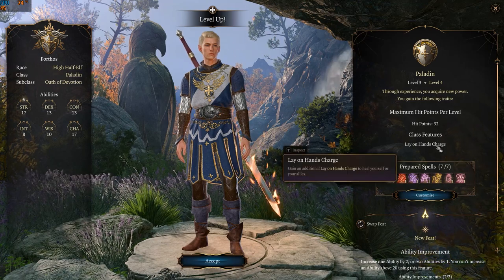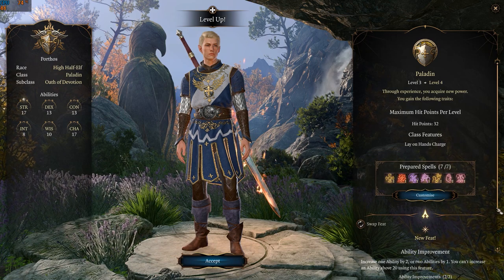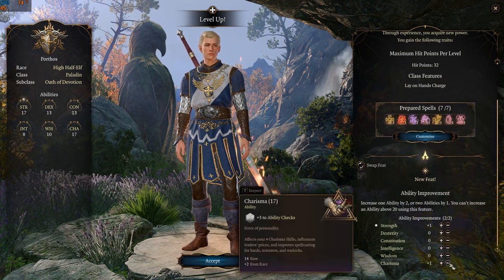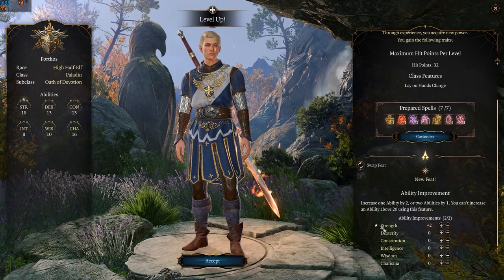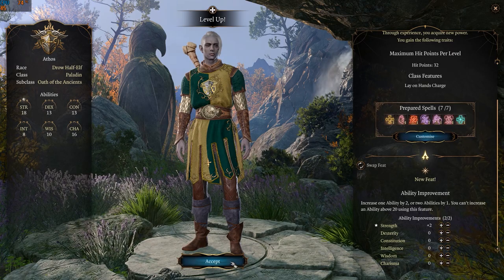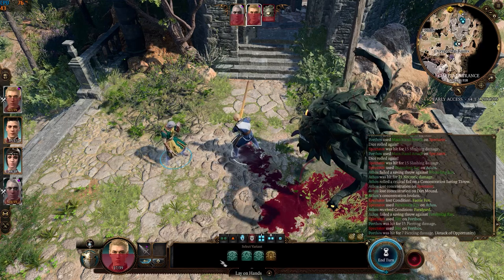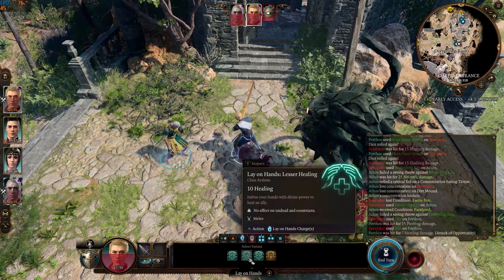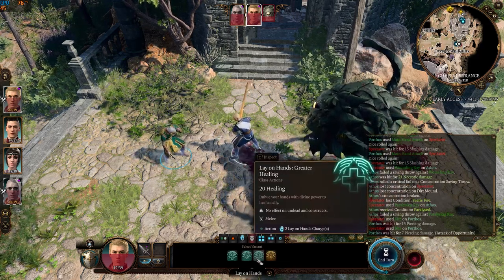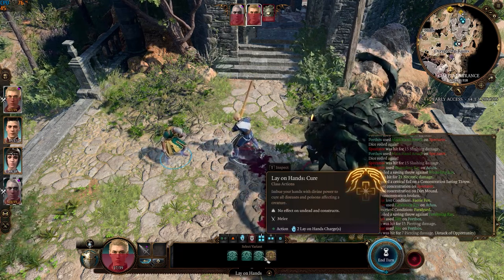At level four, both subclasses gain another charge of Lay on Hands for a total of four. Their prepared spells increase to seven and they both get to select a feat — I'll be giving them both two points of Strength. Lay on Hands allows the paladin to heal damage and cure diseases and poisons through touch, with one charge healing 10 points and two charges healing 20 points.